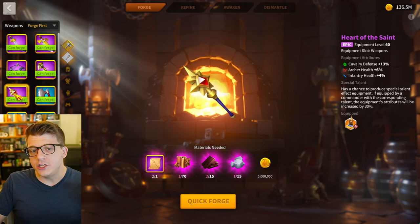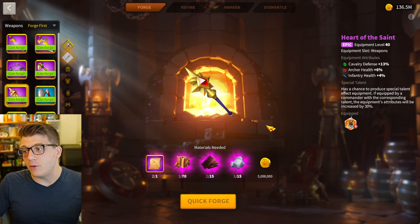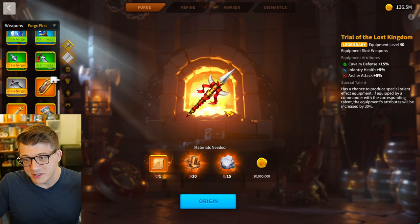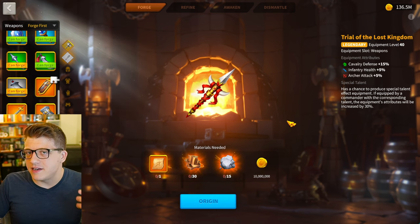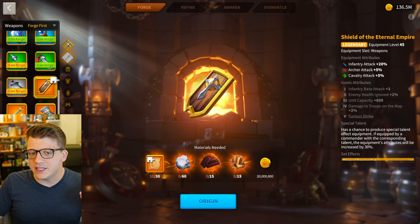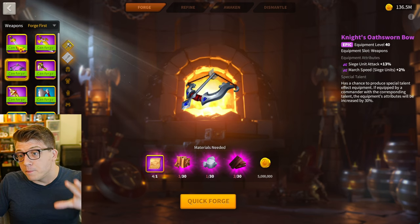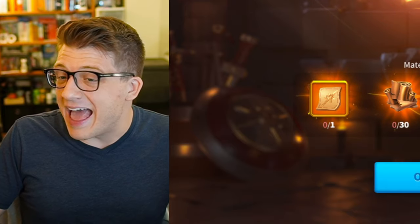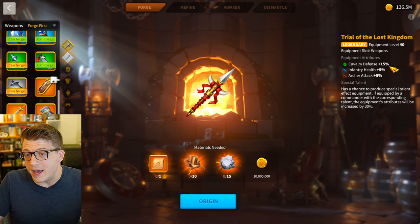It's garbage because throughout the early and mid game you can very easily get a special talented Heart of the Saint, which will effectively give you 17% cavalry defense — more stats than the Trial of the Lost Kingdom for $100. You're spending a hundred dollars on a worse item. Furthermore, this really isn't a true legendary weapon — it's level 40, while every other legendary weapon is level 45 or 50. Trial of the Lost Kingdom is essentially an epic weapon masquerading as a legendary weapon.